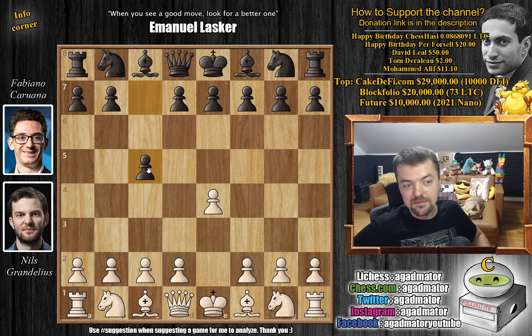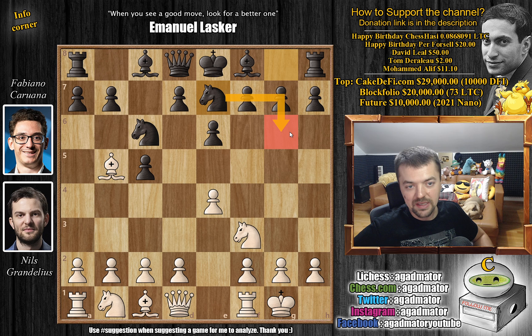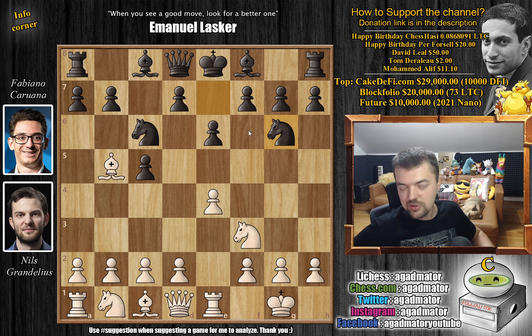Grandelius with the white pieces opens with e4. We have c5, going for the Sicilian Defense, knight to f3, knight to c6, and bishop to b5. Nils goes for the Rossolimo Attack. We have e6, castles, and knight g to e7, preparing knight to g6. So rook to e1 and knight to g6. This has all been played before, nothing out of the ordinary here.